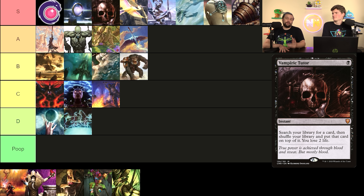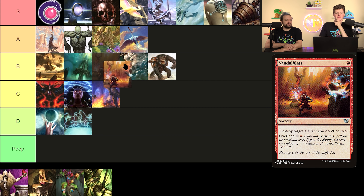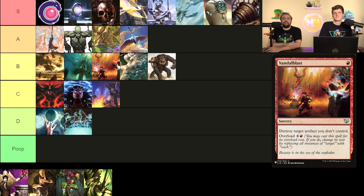Path to Exile exiles a creature for one mana, then the opponent gets a basic land tapped. It's living in the shadow of Swords to Plowshares though, so it rarely sees as much play. Swords is a much better card — a tapped land is so much more than life gain, which basically means nothing. I have this in B tier. It's a card I don't go to super often, but one mana instant-speed exile is strong, and if you're playing a token deck you can even ramp yourself.